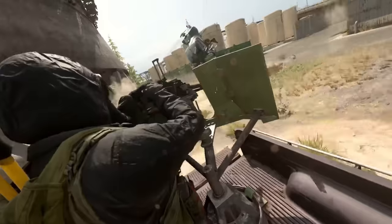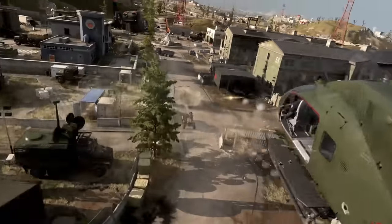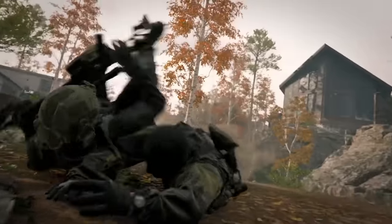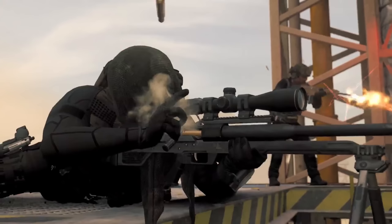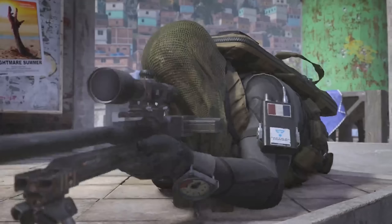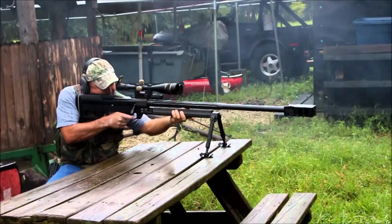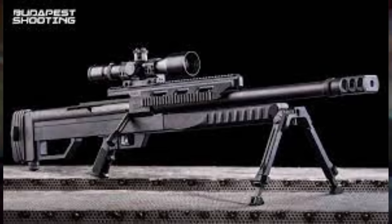Next up, we see one sniper rifle prominently featured. I originally thought it could be the Denel NTW-20 from Black Ops Cold War, but it looks to be the Steyr HS .50, chambered in .50 BMG. Very similar to the NTW look-wise, however it's a much smaller caliber — the NTW is 20mm while this is .50 BMG. Both are loaded from the left side of the weapon instead of an under-barrel magazine.